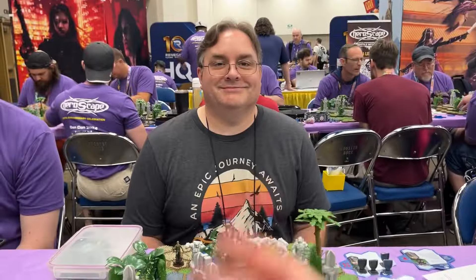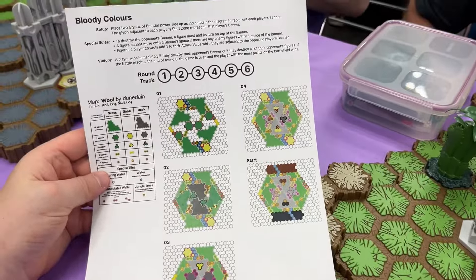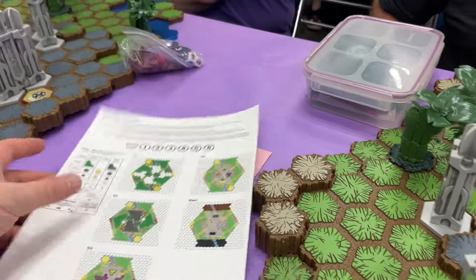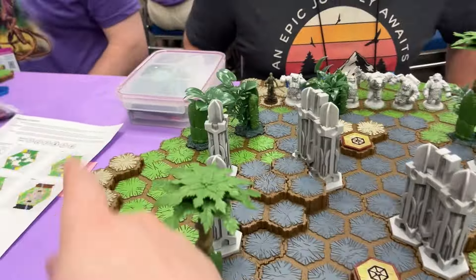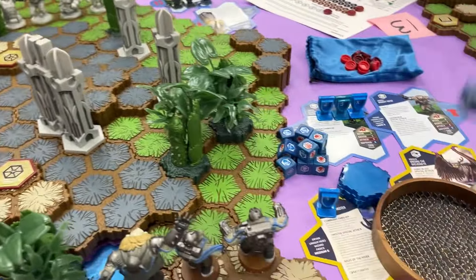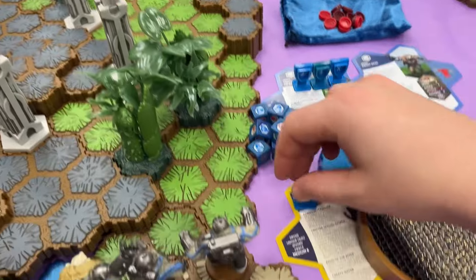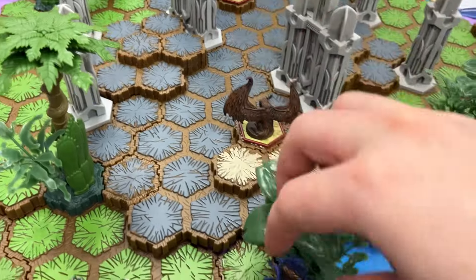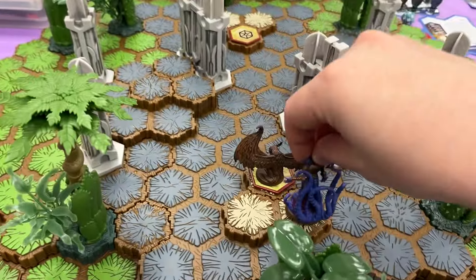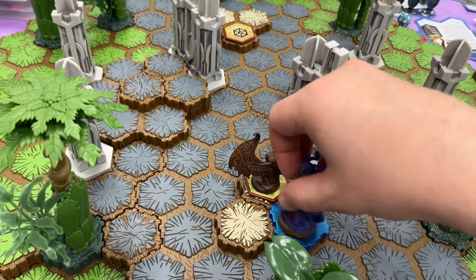We are playing with Keith. We are doing the Bloody Colors format — it's basically capture the flag. We won't bother reading all the rules. We'll go ahead and roll for initiative: 19 and 13. Turn one. Moving one, two, three, four. We're going to drop a water right there.